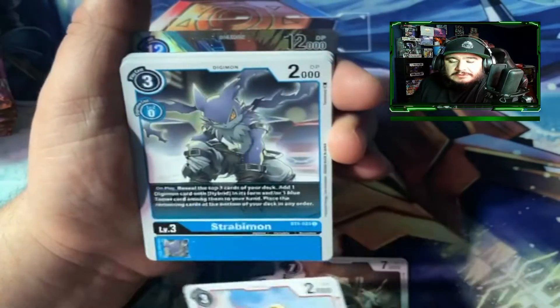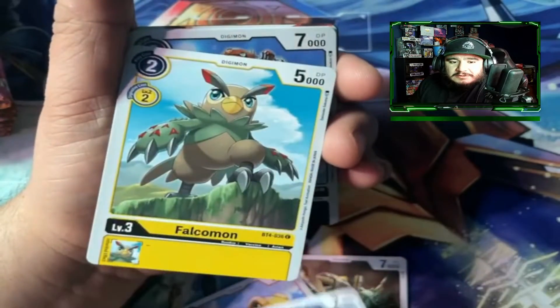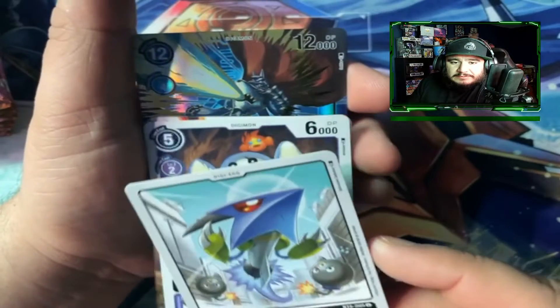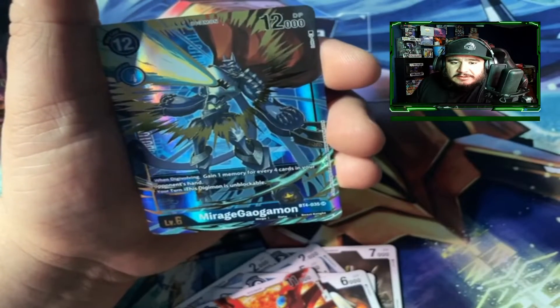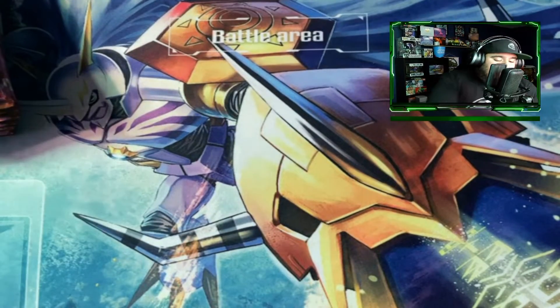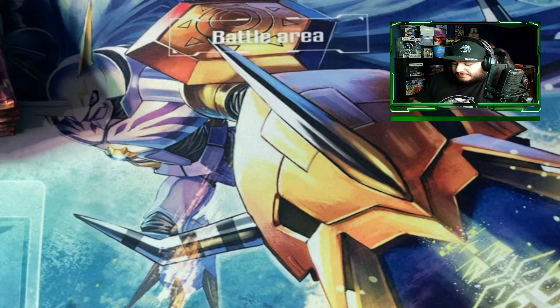Awesome that we are already off to such a good start. That's a cool Agumon — wow, I see something really cool back there too. So far, if you are interested in pulling cards and you enjoy pulling really cool cards, get yourself — basically — Bakumon, Shine Greymon, and MirageGoamon. Goamon the secret rare. Really cool card art there. I definitely recommend getting yourselves a set of these if you can afford it.